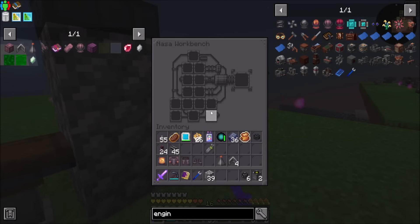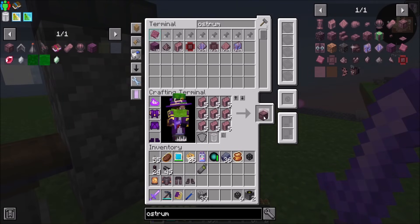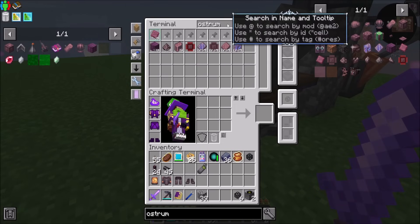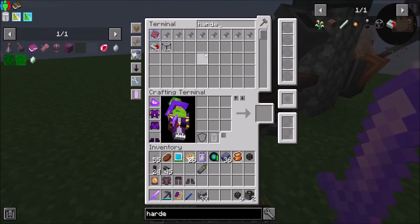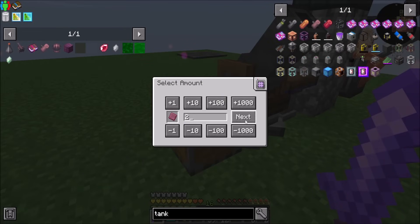Okay, so there's your four of those, there's your nose cone. We're also going to need six Ostrom blocks, by the way. We might be getting a little bit low on Ostrom, but not terrible — we may need to run our digital miner, but I'm sure I can manage if I need to.